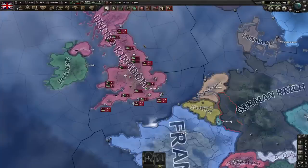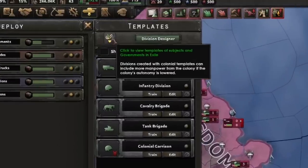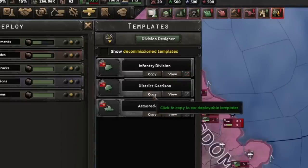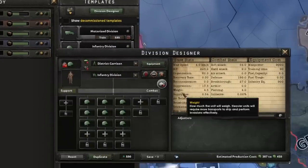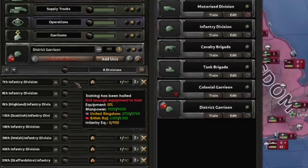When you run out of your own manpower, you can use your subjects' manpower to create divisions. Just go to the Recruitment tab, click on this little crown icon here, and this will show you all the subjects that you can select as well as any exiled countries — as they fall to Germany, any exiled nations that take refuge with you will also appear. Just open one up, click Copy from one of their templates, and now you have a division template that you can go ahead and edit. When you train this division, it's going to pull from both yours and your puppet's manpower.